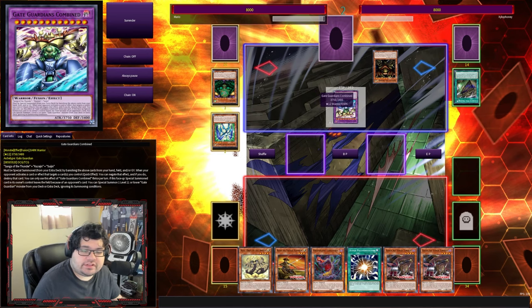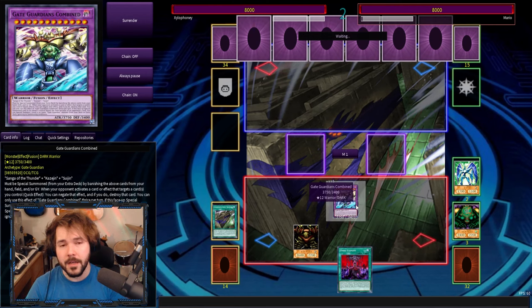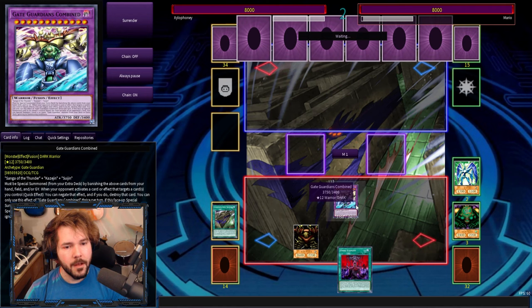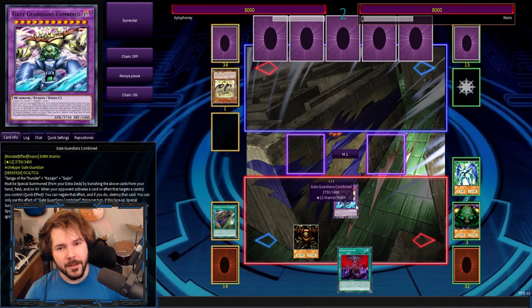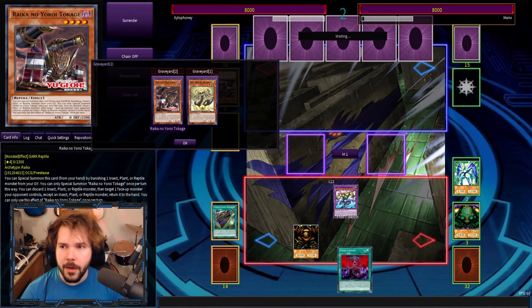Gate Guardian Combined — you can stop monster effects up to three times, just targeting effects, so your effects can keep going. Just don't try to mess with me or you'll regret it. I like gate guardians for that reason because it's negation — you can protect yourself, but it's not like stopping your opponent from playing effects entirely. Fits real good in what we try to do with Yu-Gi-Oh.